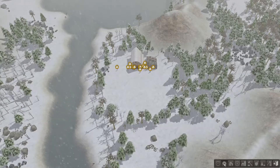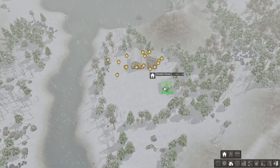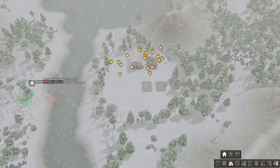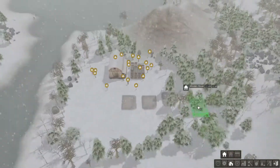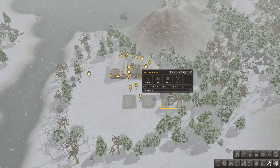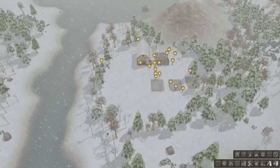It looks like they're needing a home, so we'll go for a wooden house. We'll put it here like this — one there and one there. Oh no, that wasn't spaced out right. Can we delete that somehow? I'm not sure — we'll just leave that there for now.